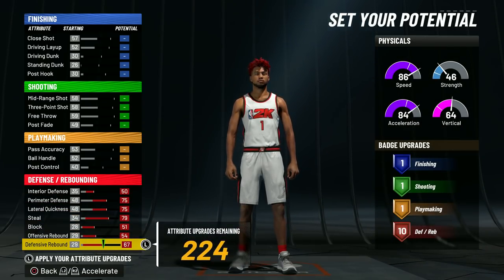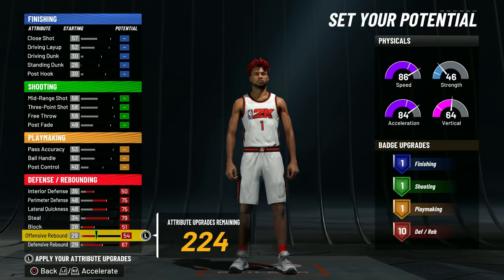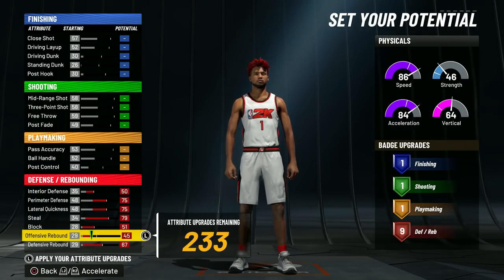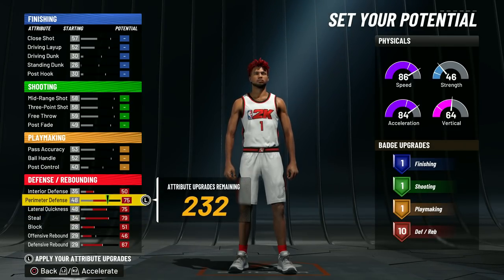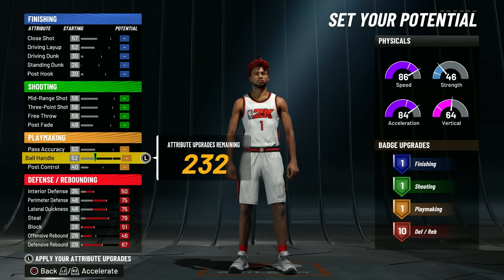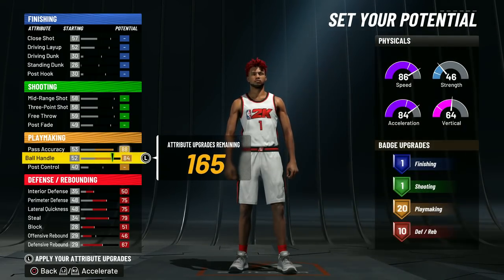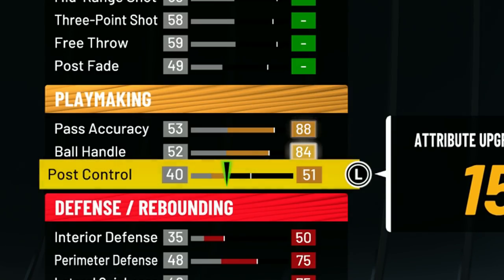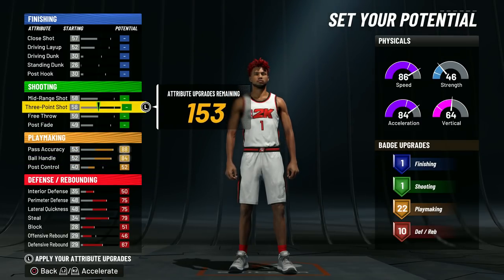Everything in defense is completely maxed out. If you look at the right, we only have 10 defensive badges, which is actually pretty good. But we may as well save some attribute upgrades — let's go down on the offensive rebound until we're back to 10. That saves about 8 attribute upgrades. That's going to be the final defense — we have 10 defensive badges. And if you have any extra badges towards hitting level 39, you can put that towards defense. With the playmaking, we're going to max the pass accuracy, max the ball handle, and put the post control all the way until we have 22. So 22 playmaking is going to be the sweet spot — 52 post control.